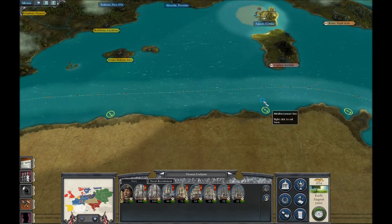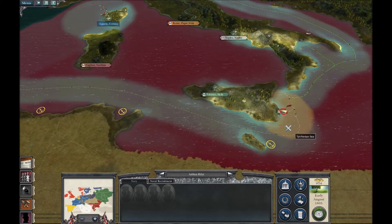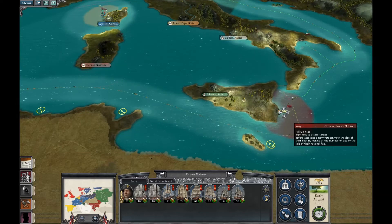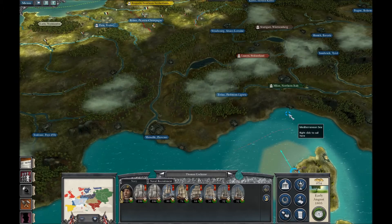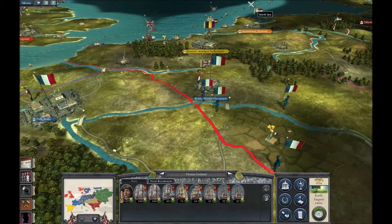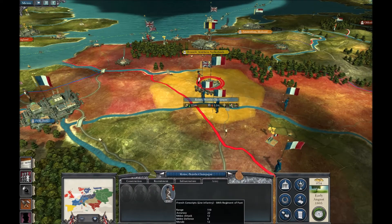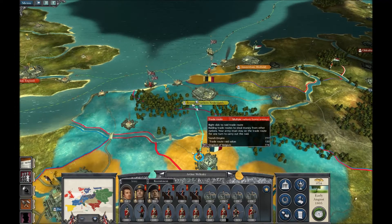Let's have a sail around to see if we can capture some ships. I think we just come down here, take out these ships and add them to our fleet. Let's retreat this army back to begin with because there's no way that I can win without suffering so many losses that it would cause us problems. So we're going to go back to here.